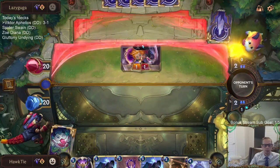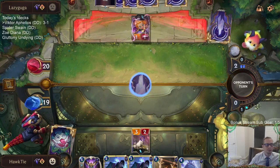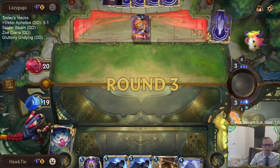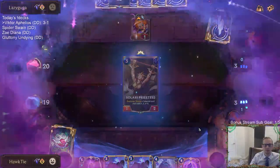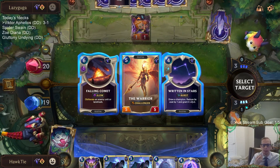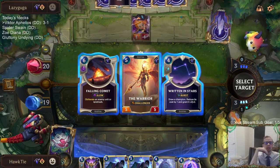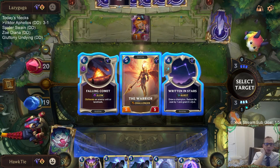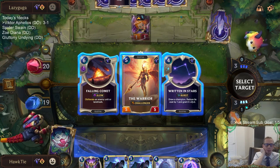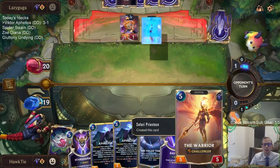Mystic Shot! Mystic Shot's friend to Mountain Goat. Maybe I'll just take the Warrior. I'm taking one of the first two cards. So if I play the Veil Temple next turn, the following turn I'd have the mana to cast either Fallen Comet or the Warrior. The problem with the Warrior is they do have both Hush and Stun cards - Fallen Comet they'd have Bastion. Yeah, we'll try Warrior, but Aphelios stun Warrior is pretty sad.